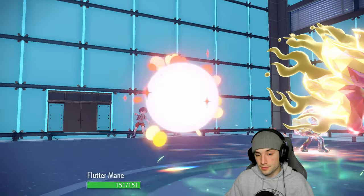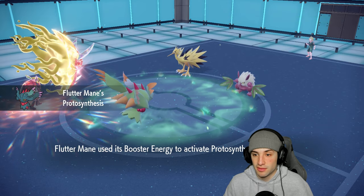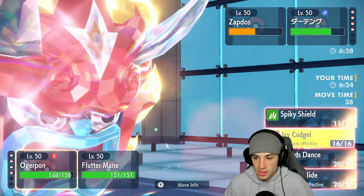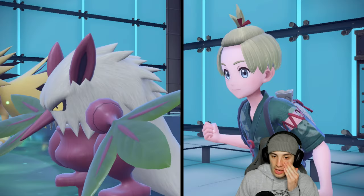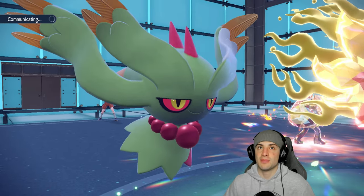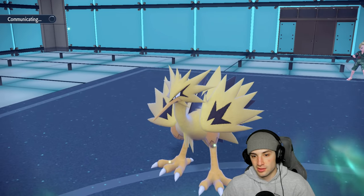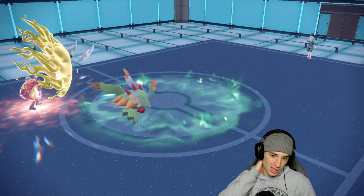Flutter Mane can outspeed with Booster Energy — that could be massive because Dazzling Gleam can finish off Zapdos right there. We can waste out another turn of Tailwind by protecting next turn. We need Flutter Mane to outspeed so I'm going to go for Ivy Cudgel into Zapdos and Moon Blast in the other slot. I just need to buy some time and need both my Pokemon to survive here. If they both survive we have a great chance to win because then we get speed back and we have Urshifu in the back end. I don't think Knock Off is killing any of my Pokemon. They end up hard swapping Zapdos — so Arcanine is flying out here.